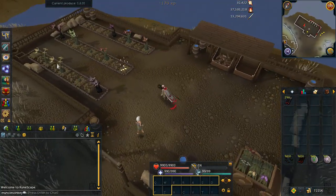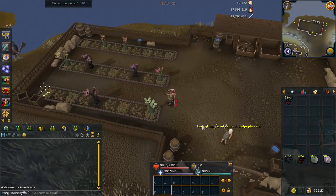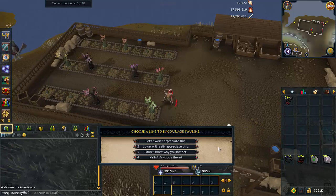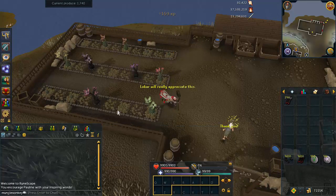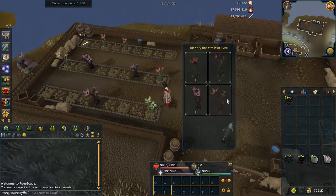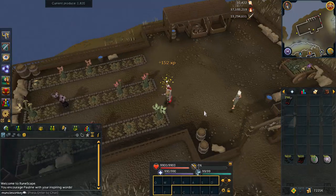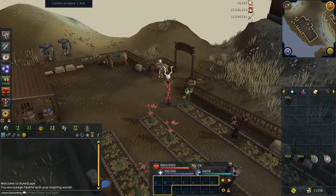Also, there are occasionally random events that will pop up. The reason why these are not individually covered in the guide is, for one, they're very rare, and for two, they do not give you any Livid Farm points. All they give you is a tiny amount of Magic XP and a few runes, so they don't provide any benefit towards unlocking the spells faster, but you can do them if you wish. Anyway, that's about all for this guide. Feel free to leave me a suggestion with something else you would like a video made on, and with that being said, I'll see you guys next time.